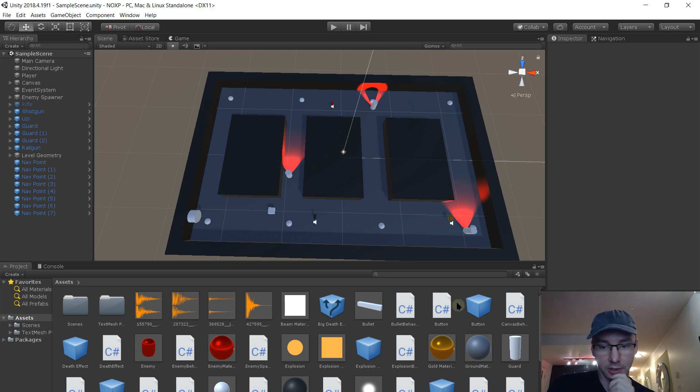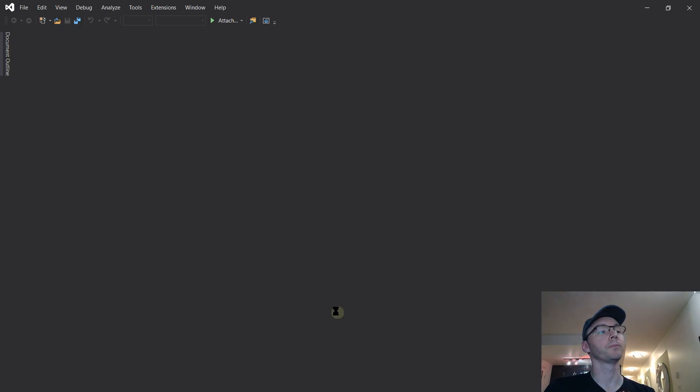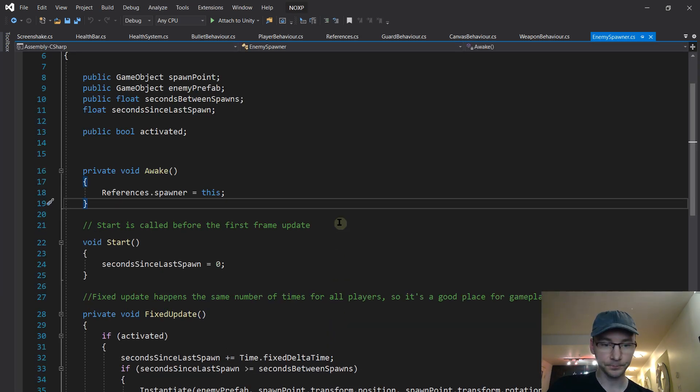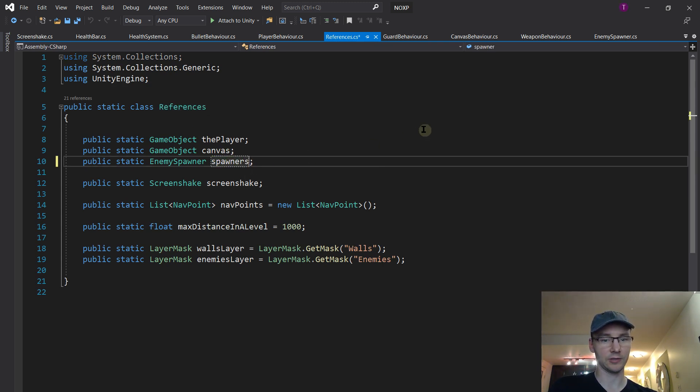The first simplest thing we can do is fix a cheaty thing we did with the enemy spawner. We gave references a single variable for that, so there can only ever be one because they would all try to set themselves as that. That's not the system we want - we want a list of all the enemy spawners. So I'm going to jump to references by control-clicking it and change 'enemy spawner' to 'enemy spawners', making it a List with angle brackets for enemy spawner.